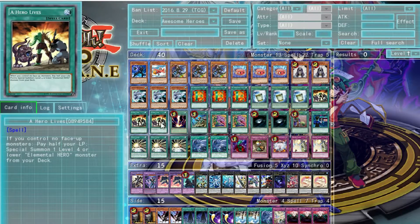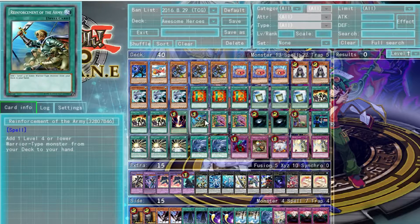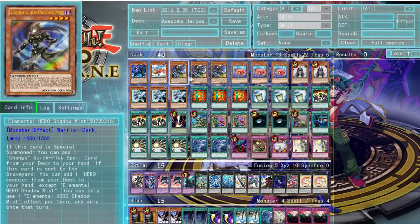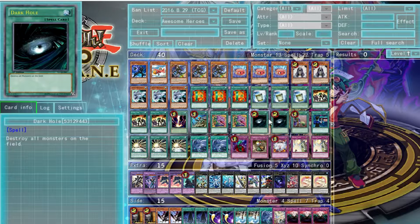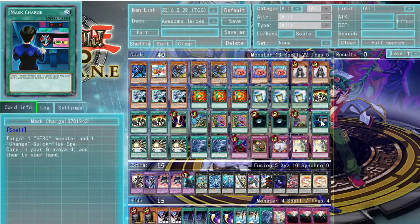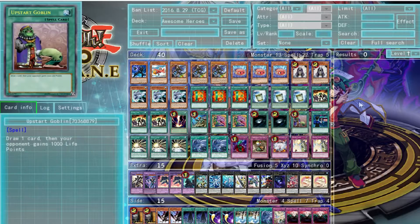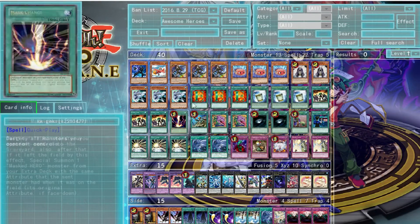Instant Fusion for Elder Entity Norden — I'll explain why in a second. A Hero Lives because sometimes you need to get a hero onto the field and have no other options. Reinforcement of the Army allows you to pull Goblin Dwarft, not just your Elemental Heroes. Two Pot of Desires in case you need to draw cards. Two Dark Holes because they're strong. Star Blast again because it's strong. Mask Charge allows you to recycle one hero monster and your Masked Change back into your hand from the graveyard after you use them — you can actually get two Masked Changes in one turn if you play it correctly.